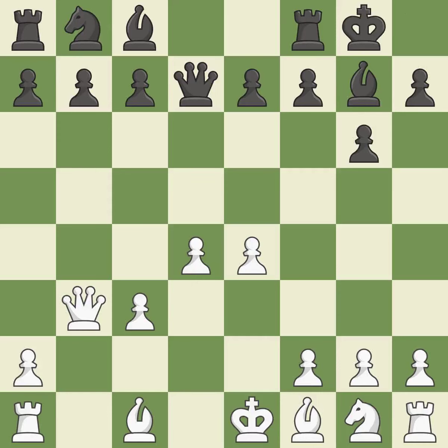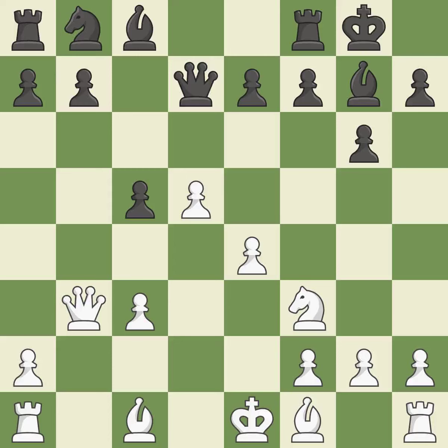Castling gets the king to a safer square, out of the center of the board, while also developing a rook. Castling kingside tends to be safer because the king is further from the center — it is best. This develops a knight from its starting square, activating it. This hits in the middle and prevents the opponent from gaining ground. The pawn is now on a safer square.